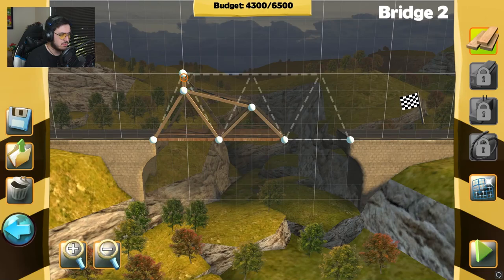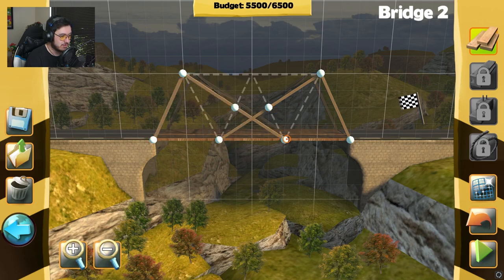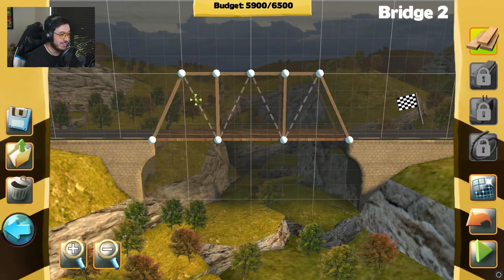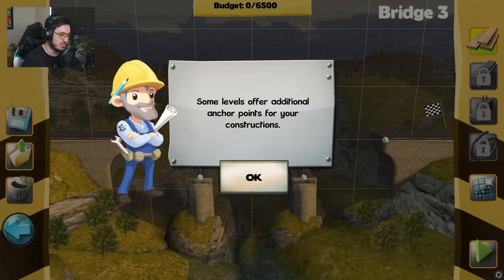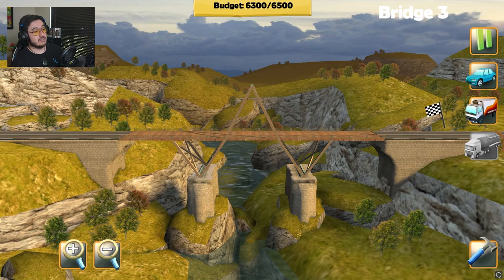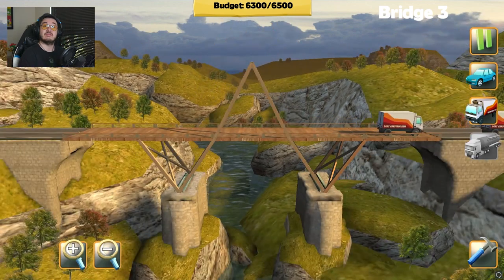Yeah okay, that was easy. You can also change the type of bridge you build - blah blah blah. I want to get rid of these - go away, you're useless. Let's try something different because I like doing things differently. Let's begin - oh no, it's gonna fall under its own weight. Okay I definitely have to build it how they want me to. Let's get these trucks over - I can see the wood slowly turning orange. Triangles are very stable, I know that much. Looks pretty nice, let's get a truck over there. Hey, I made it!